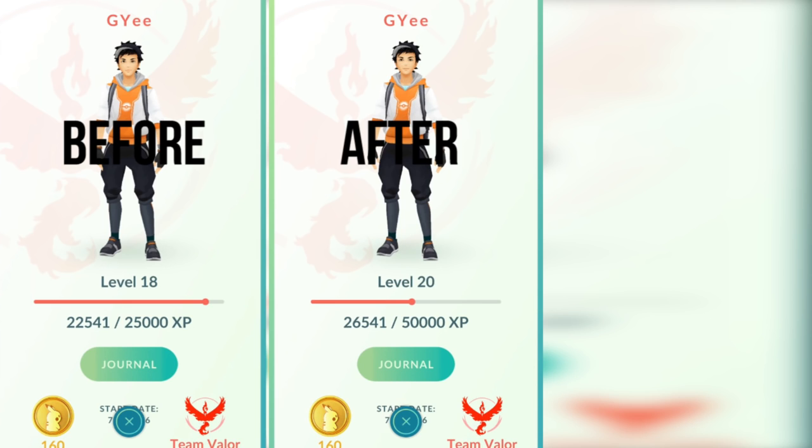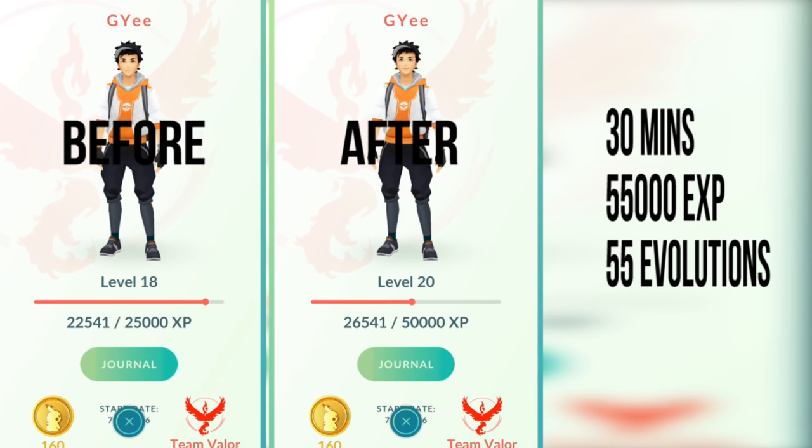When you see those Pidgey next time, make sure you're catching them all — and don't use the candy. Just save it and evolve your Pokemon all at once using the Lucky Egg. I went from 21,000 experience at level 18 to 76,000 experience at level 20 — that's a total gain of 55,000 XP. Basic math tells you that I got about 55 evolutions in that 30 minutes, which is almost two evolutions per minute.